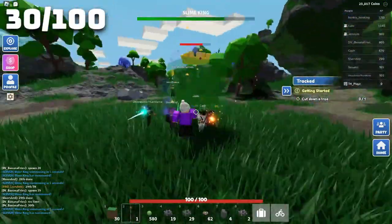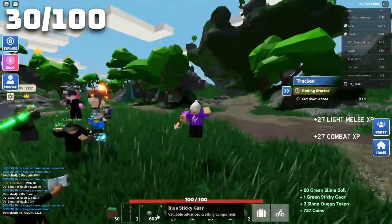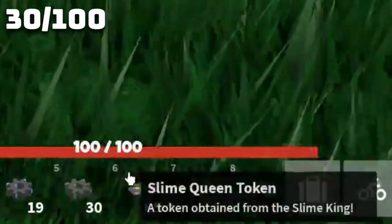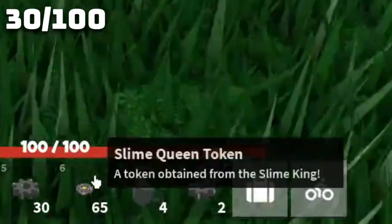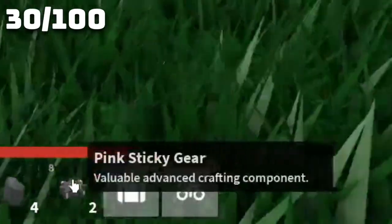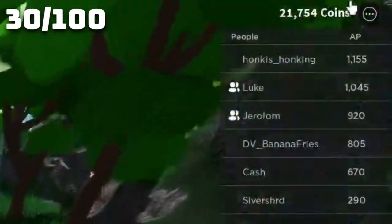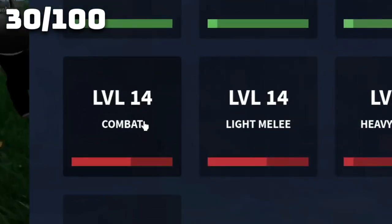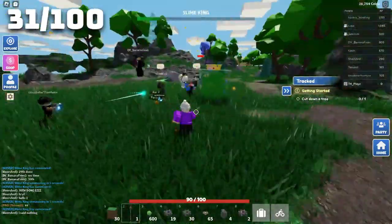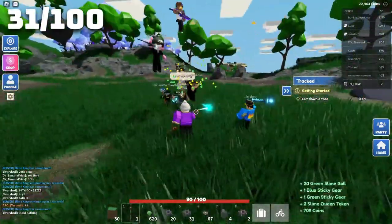Now we're on the thirtieth slime king, and we have 600 green slime balls, 19 blue sticky gears, 30 green sticky gears, 65 slime queen tokens, four mysterious fragments, and two pink sticky gears. Also, we've got 21,000 coins and level 14 combat. This is going pretty well so far, and it's going to be interesting to see how much we have when we're at 50.